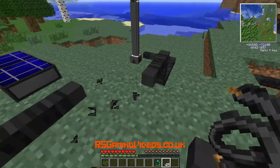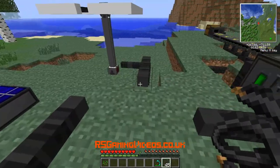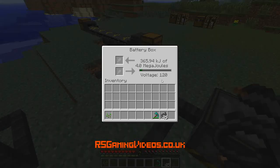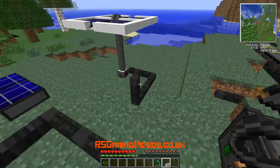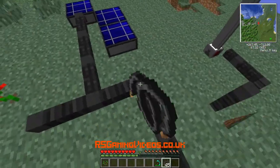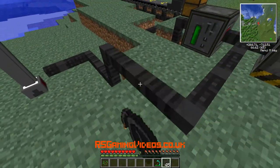So let's first of all show what it's like with just those solar generators. It's not generating fantastically fast — it's slower than the coal generator. But with three of them you can generate decent amounts of power.